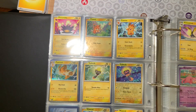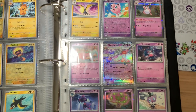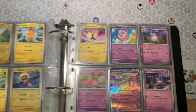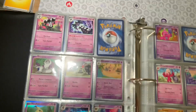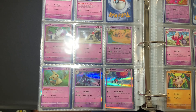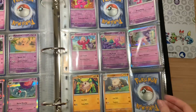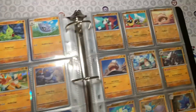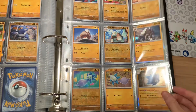My binder for this set, as well as Scarlet Violet base set, is a little bit different than my other one that I showed off on this channel. It's one that you could just find at Target with loose card sleeves in them. I just thought I would get more bang for my buck with it, and also it was the only option. I like that you can open up the binder here and put in more pages if you so desire.